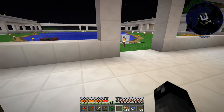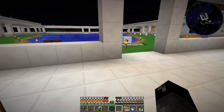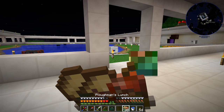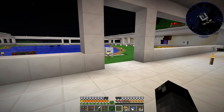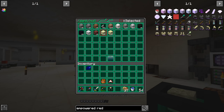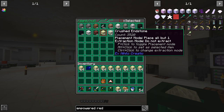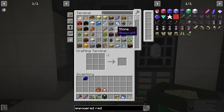Our extra hearts from this nutrition mod — I forget the name — those all go away as soon as we warp from one dimension to the other. It just shows that we have just red hearts again, then it eats up all of our additional saturation, and I have to keep eating food in order to recover it. So we have our crushed endstone here — we can take this out of the dink null and put it up into our applied energistics.